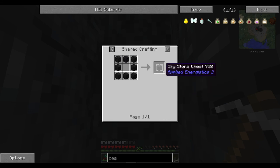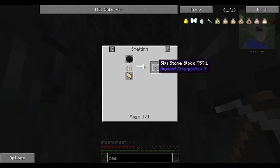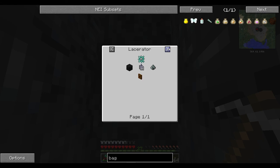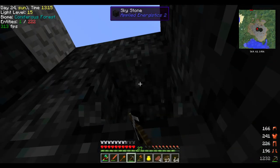So what can we do with the skystone? Is that it? Oh, you can break it down to skystone dust. I guess that's just like another method for something. So yeah, that's skystone for you.